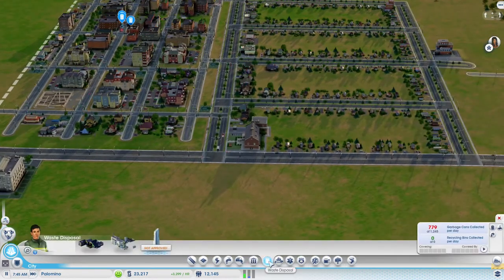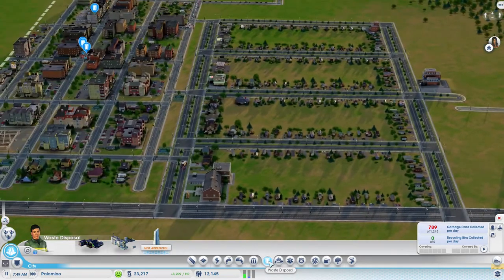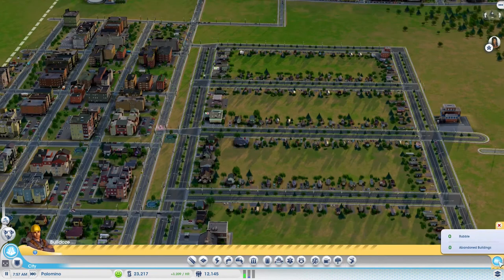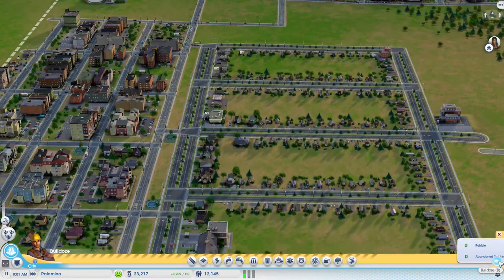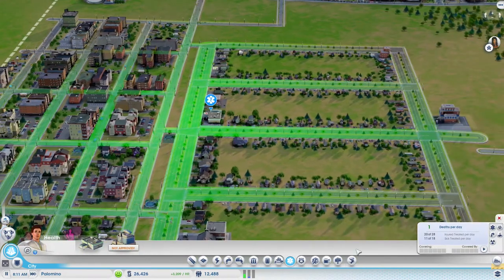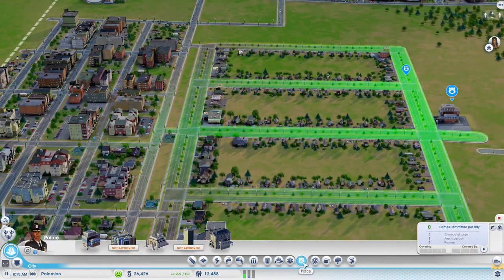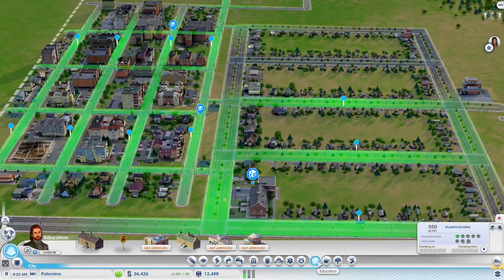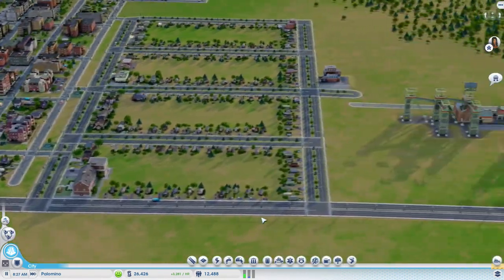We're still picking up the garbage cans - that looks good. No fires. No rubble, no abandoned buildings. One death per day but it seems that's green so that's good. No crimes. School - we need to get a department of education very quickly.